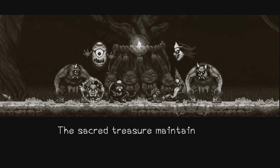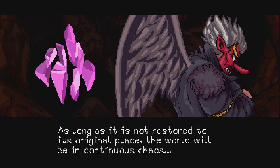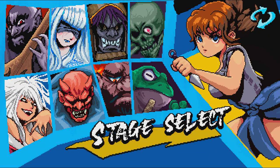'Since the beginning of time, humans and yokai have lived in peace. The sacred treasure maintained the balance between both kingdoms. As long as it's not restored to its original place, the world will continue in chaos.' So this guy wanted this to happen. Now like in Mega Man, you always have eight bosses to beat — but here there's no weakness system between them, so you just need to select who you want to start with and beat them all.